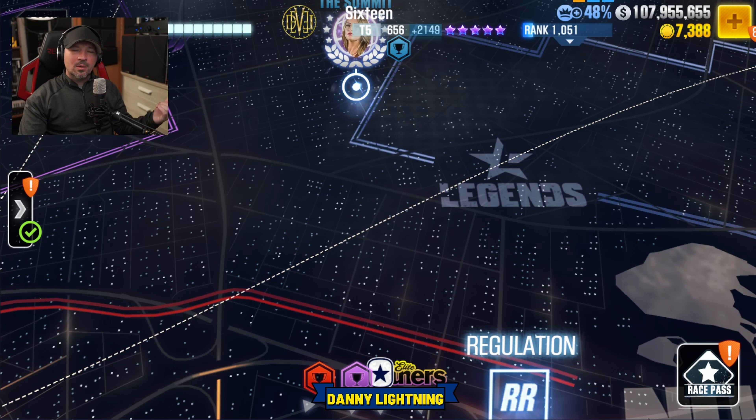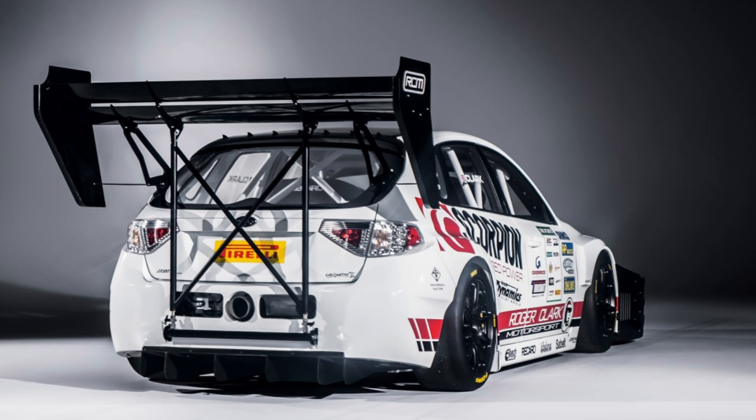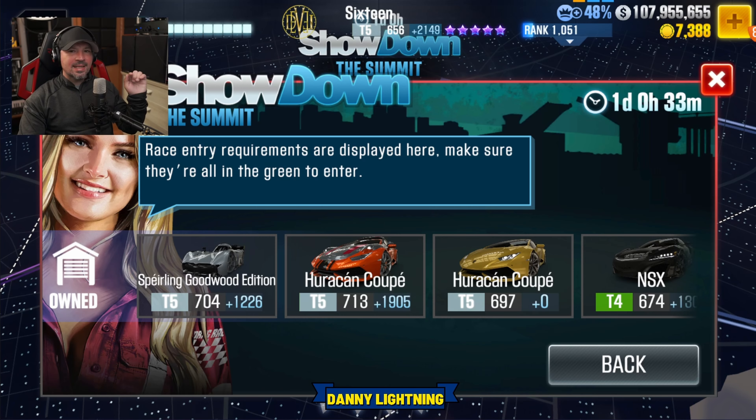We do know more Ken Block events are coming. At the very top of the map there is a special showdown event currently live, and the prize car for the showdown is the Subaru Gobstopper — this thing is awesome, so make sure you get on there and run the event. For this showdown, the McMurtry is the number one fastest car, the second fastest is the Subaru Gobstopper, but of course you have to win that from the event to use it.